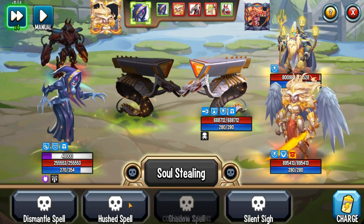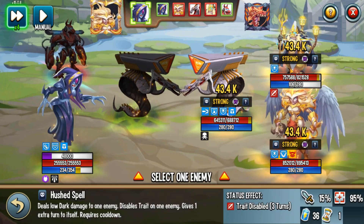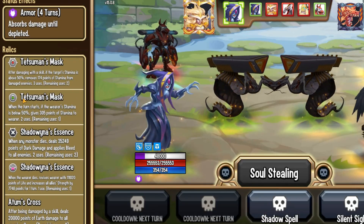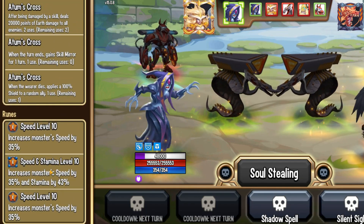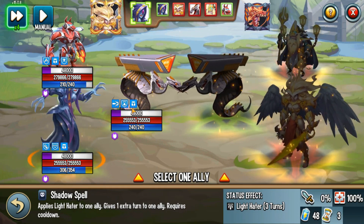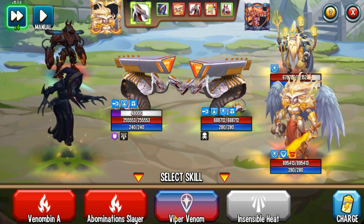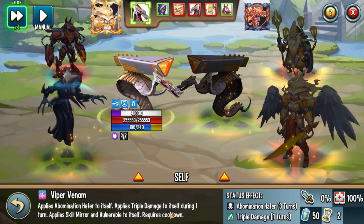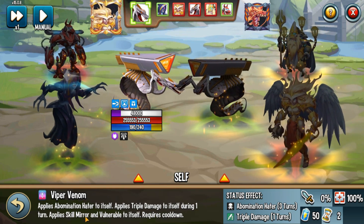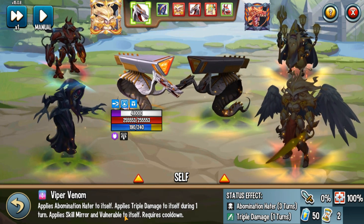One mistake to avoid: use Hush Spell first and then Dismantle Spell, otherwise you won't be able to cycle. So: Heart Spell, Dismantle Spell, Heart Spell — boom, that's Dismantler's mask kicking in. This ensures you don't run out of stamina. I've also given her a Mutant Stamina rune to make sure stamina is more than enough. Now Shadow Spell — turn transfer to Serpent X. This is very important: don't turn transfer to yourself first, you'll waste stamina.